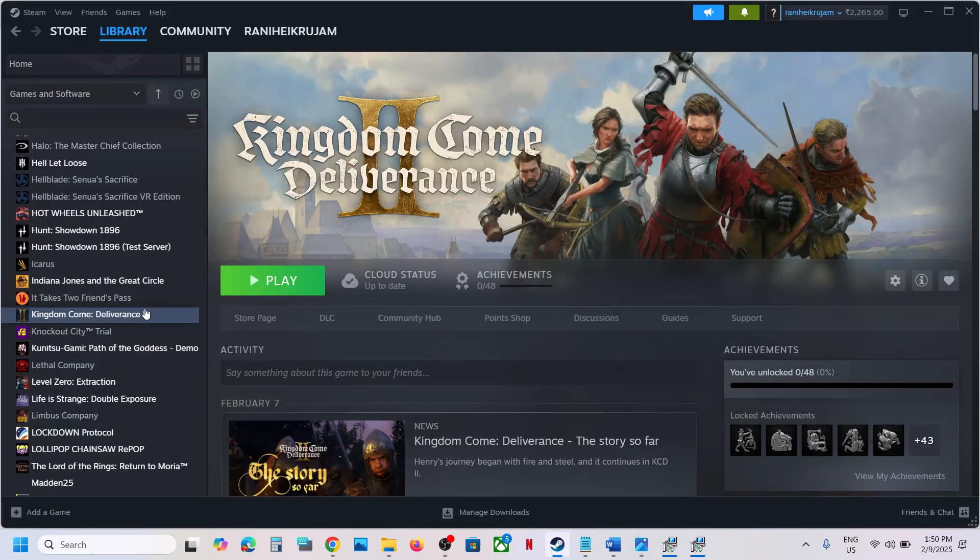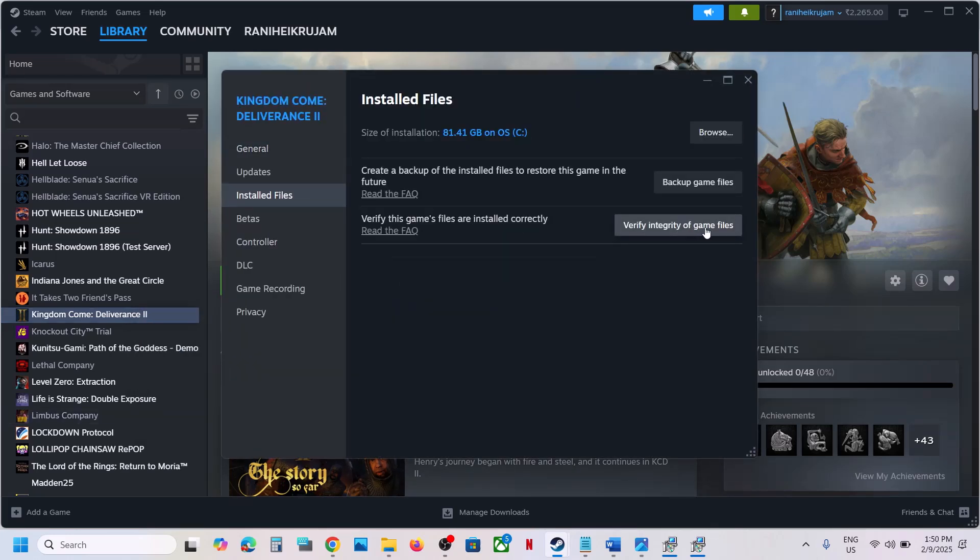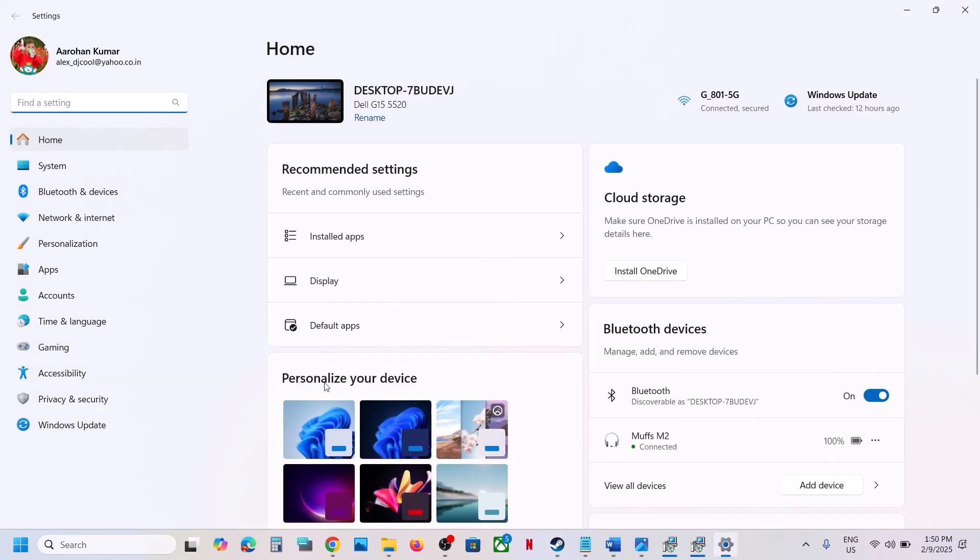If you're still facing the problem, go to Steam, right-click the game, select Properties, go to Installed Files, and click Verify Integrity of Game Files. After verification completes, launch the game. The next step is to update Windows 10 or Windows 11.